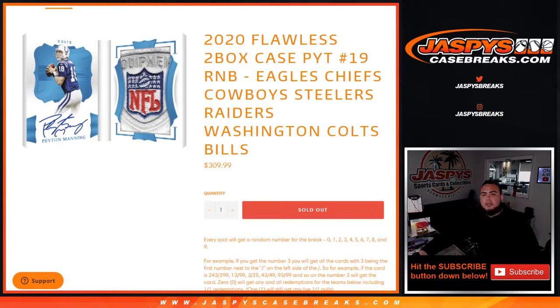What's up everybody, Jason here for JaspysCaseBreaks.com. This filler right here for the random number block for Flawless — pick your team. Number 19 just sold out and this sells out the break.